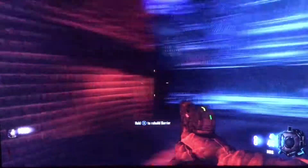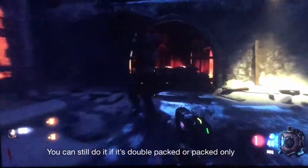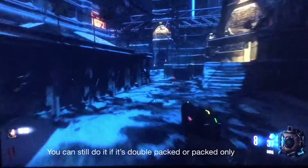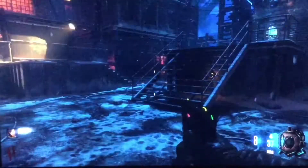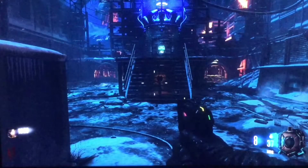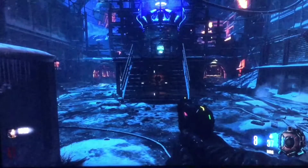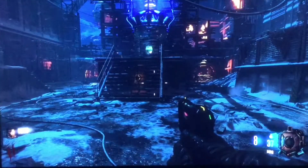Pretty much you can do other strategies like getting wall power and crate power and all that stuff, but if you don't have any of them I'll show you guys how to do it without those gobble gums. I'm going to skip the video so we don't have to watch all the rounds, and I'll skip to where we actually have our pack punch weapons, which are required for the Easter Egg.